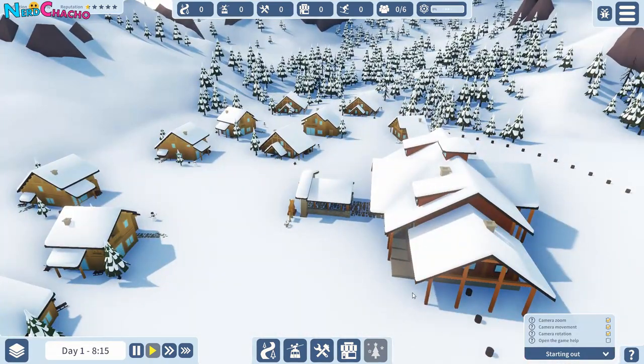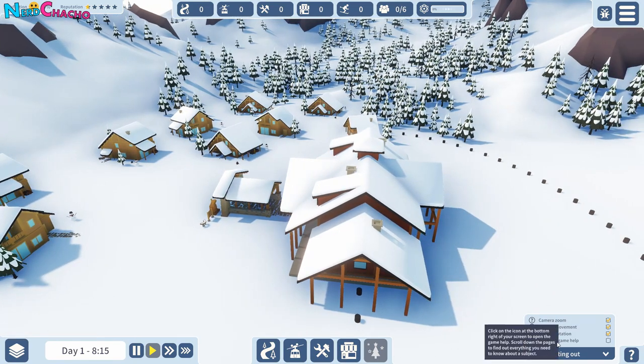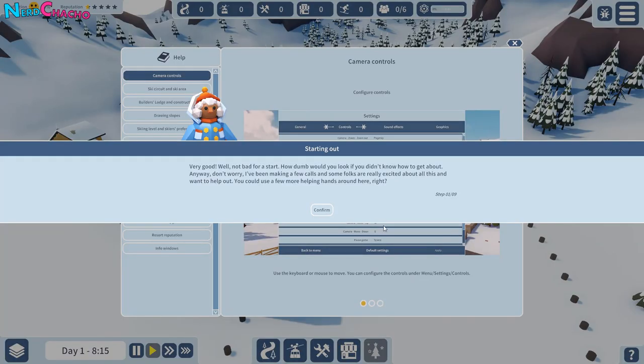What have we got to do? Open the game help — where would I find the game help? Click on the icon at the bottom right. Oh, it's down there. Very good. How dumb would you look? Well, I already look quite dumb, so I'm used to that by now. I've been making a few calls and some of the folks are really excited and want to help you out — you could use a few more helping hands.